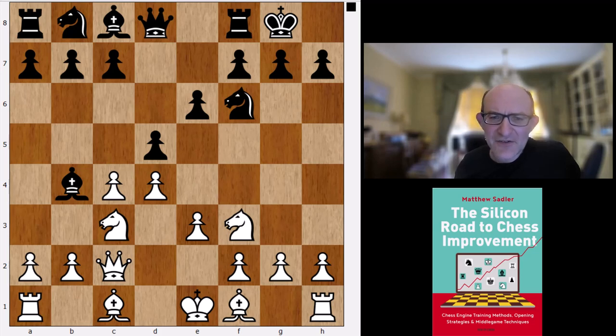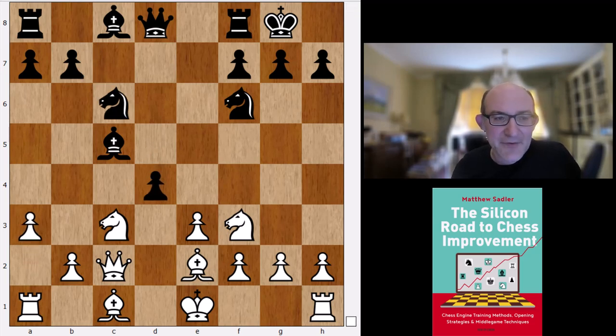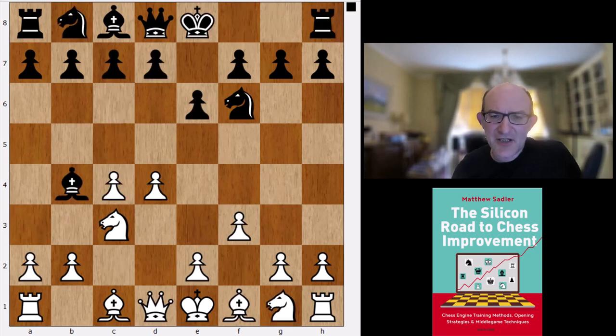C5 takes, takes, b6, Be2, Nc6, a3, and d4 - black's just liquidating there. Again, very very little for white, 0.15. F3, to be honest, is a lot more interesting here.